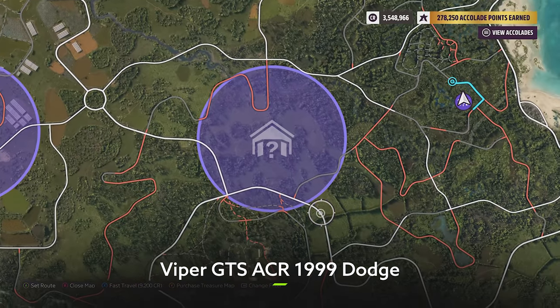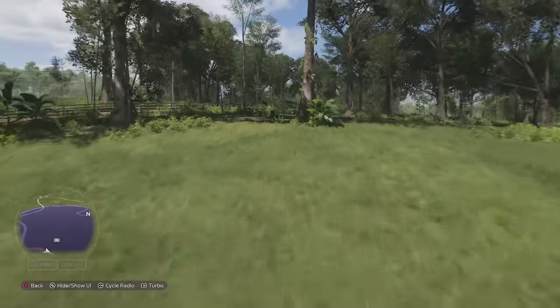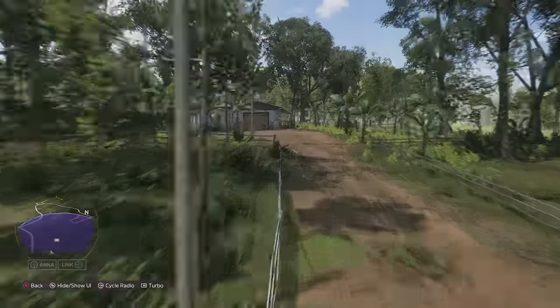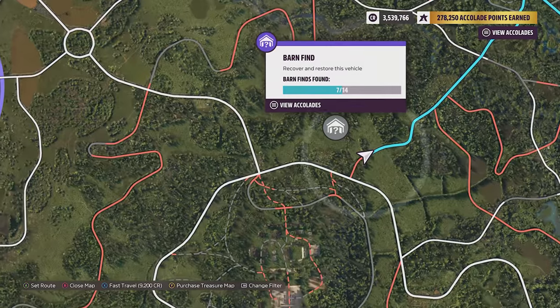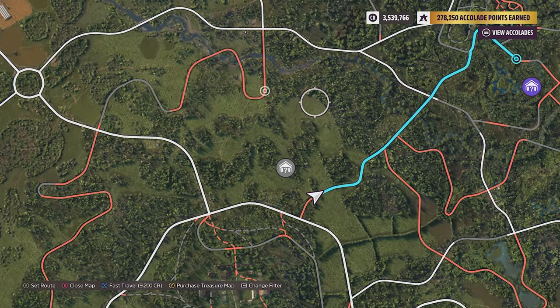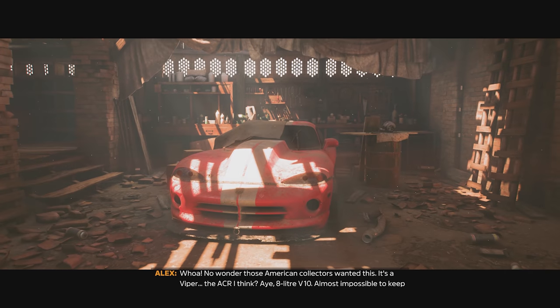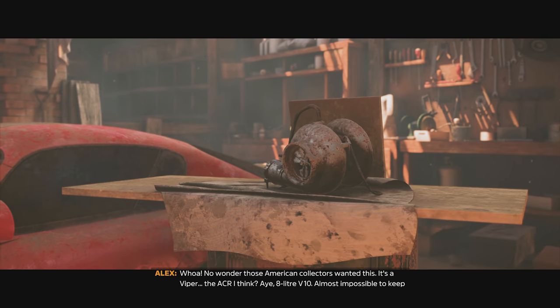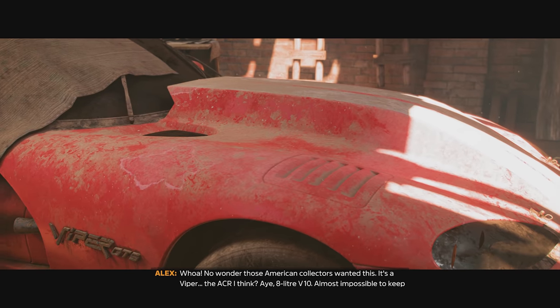Heading slightly west now for the next one. I did just fast travel, but I've got credits to burn, so why not? Here is the exact location for the next barn find — the Dodge Viper ACR. This probably has one of the most aggressive-looking hoods I've seen on a car to date, and I bet this one's going to be perfect for people who are looking for a new drift motor once it's tuned up.